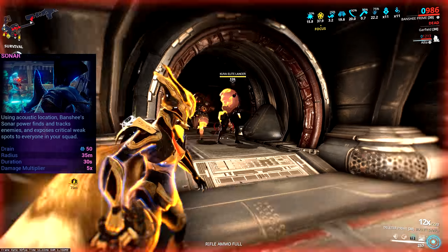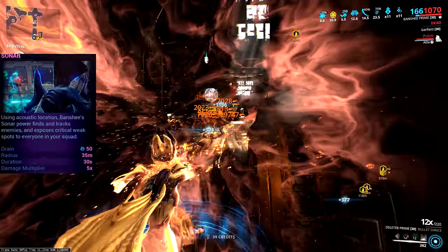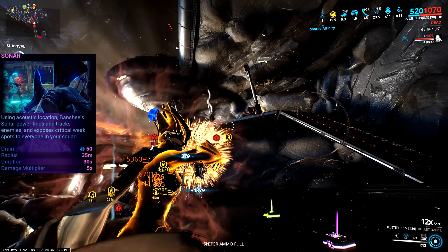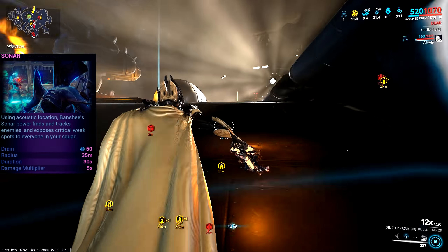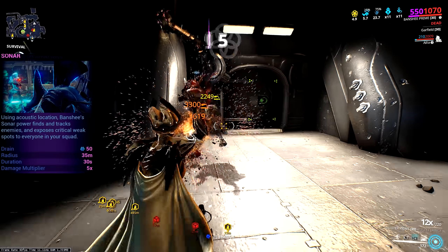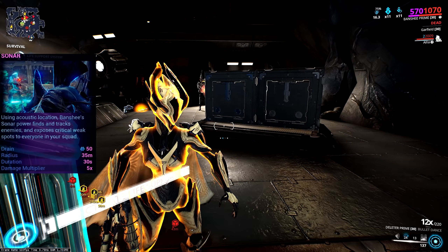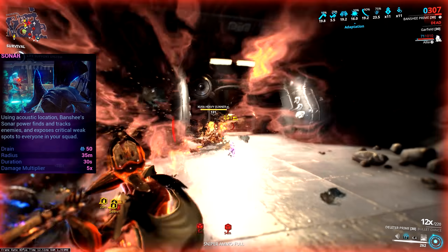Sonar is pretty much Banshee's signature skill. She sends out waves of sound marking locations on enemies with visible weak spots, amplifying damage applied to those areas. Recasting Sonar adds additional spots on the body if the first spot's duration is still active, and these spots stack on top of each other, amplifying damage to really insane numbers — the base multiplier is 500. All enemies hit by Sonar are also marked on the minimap, giving free enemy radar. It's simply one of the strongest damage-boosting abilities in the game, with the potential to hit the damage cap fairly easily.